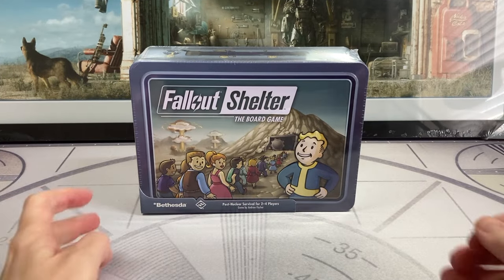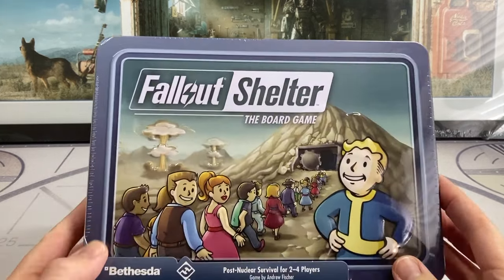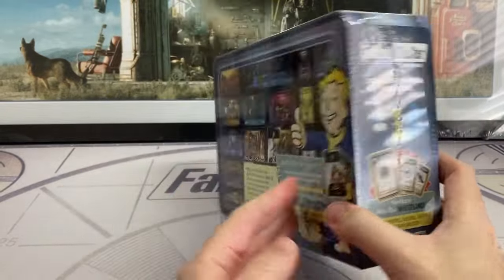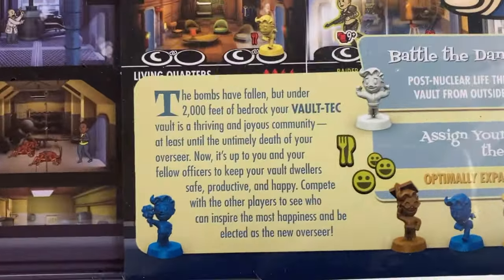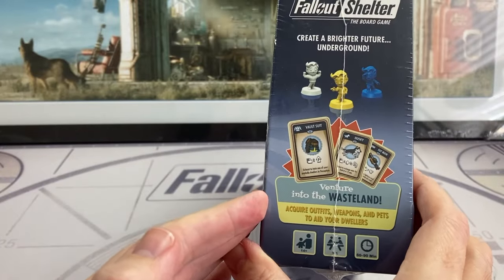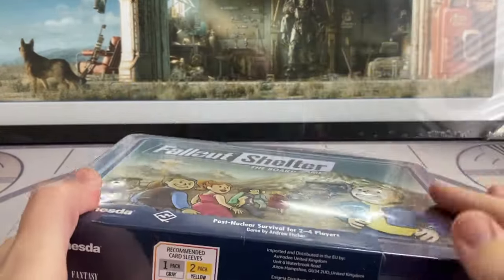Welcome back to Fallout Playbill Collect. I absolutely love the Fallout Shelter video game — I have the game on five different formats. I also love board games, so I had to pick this one up, giving me the game on six formats. This game is made by Fantasy Flight Games, who have a great reputation for quality in the board game market. It's a game for two to four players and you can play anywhere from about 30 minutes up to about an hour.